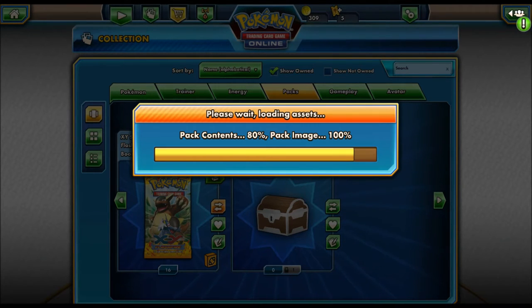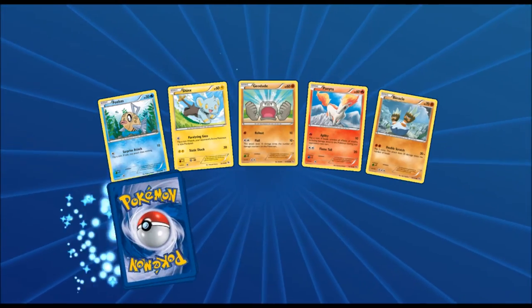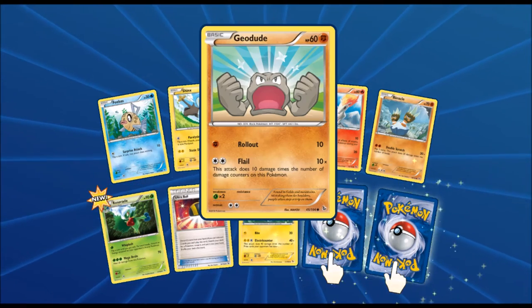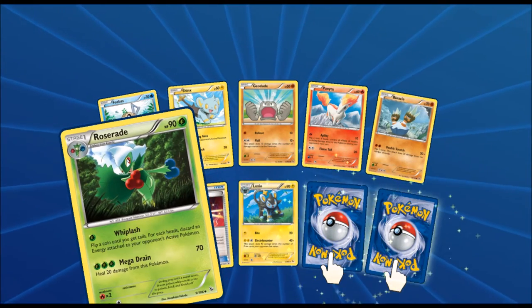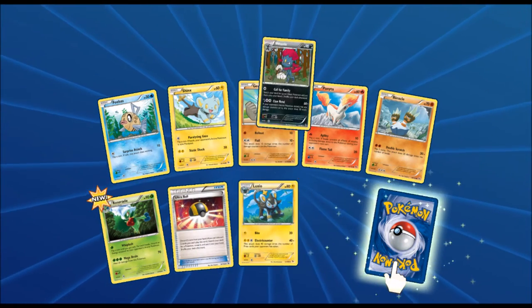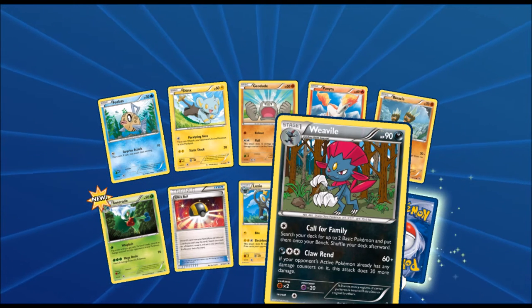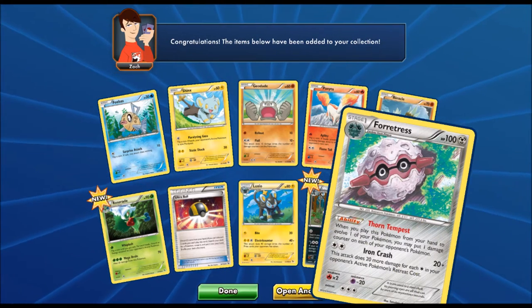Starting off with this pack we got a Feebas, a Shinx, Geodude, Ponyta, a Binacle, a Roserade — I've always liked Roserade — an Ultra Ball, a Luxio, and a Weavile with Claw Rend. The final card of this pack is another Forretress — so we got two Forretresses now, pretty sweet. Forretress is probably one of my favorite steel types.